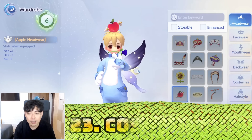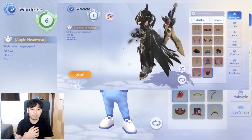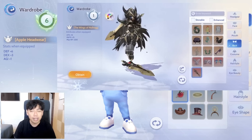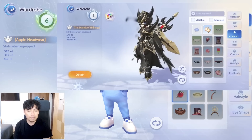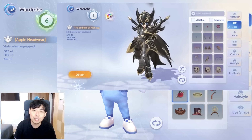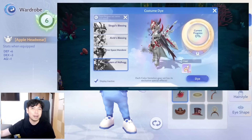Number twenty-three: costume sets. This is the more pay-to-win side of the game. Costume sets like the Valkyrie set and Dark Valkyrie set both give ample stat increases — around plus five to all attributes and five to eight percent damage. They look great on your character but completing them costs around two to three thousand US dollars, so these are really for the whales.